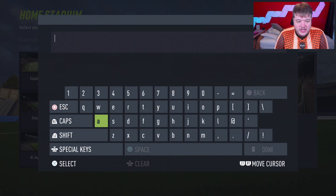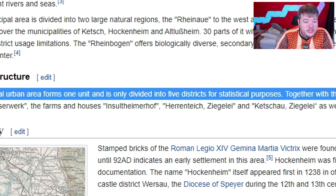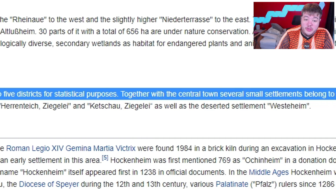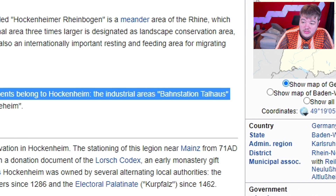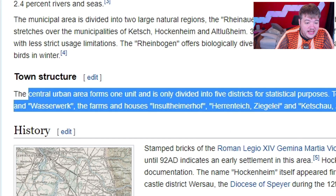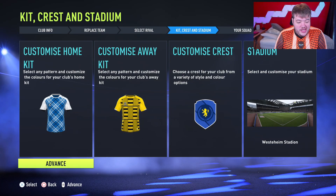I've got Stadion Europa — I need to rename it. I don't exactly want to call it Stadion Hockenheim. Reading the Wikipedia page: 'The central urban area forms one unit divided into five districts. Together with the central town, several small settlements belong to Hockenheim — the industrial areas Bornstaschen, Tollhaus, Vasservirk, and the deserted settlement of Westerheim.' We're going to redevelop Westerheim. So I'm happy with that.